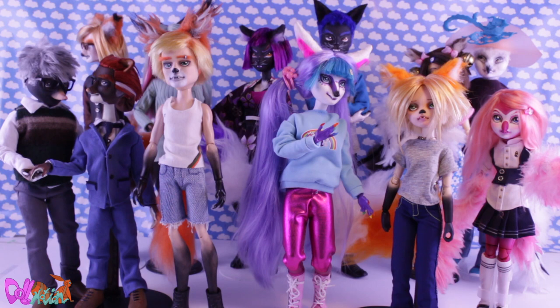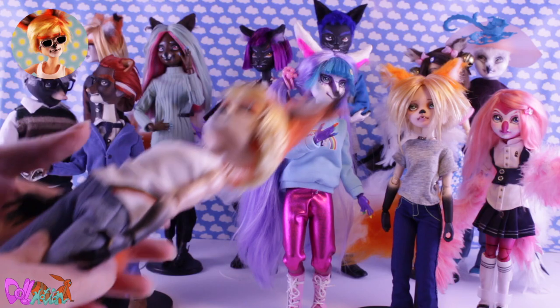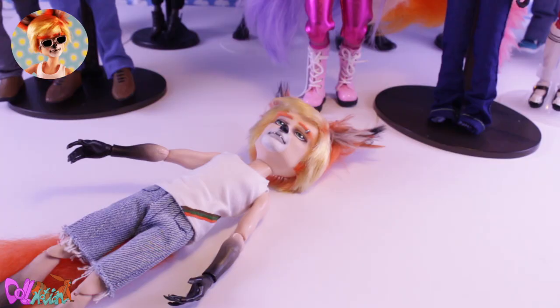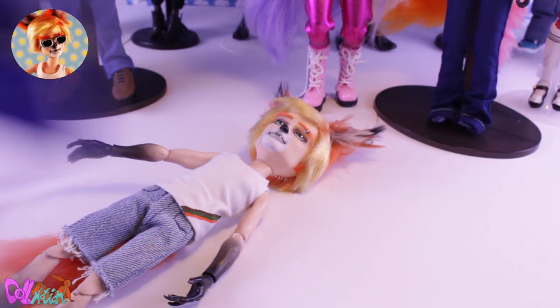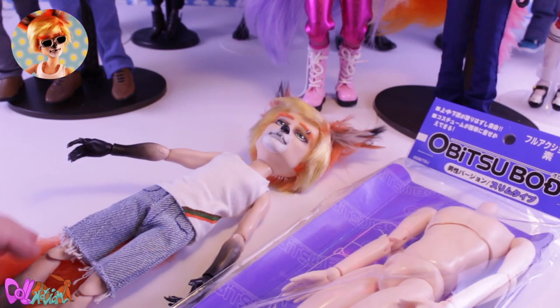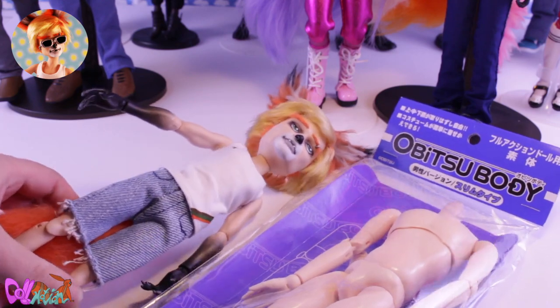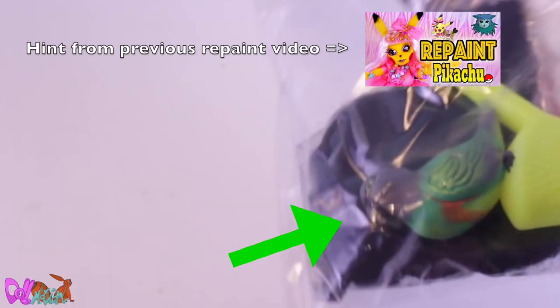Before I start, I'm also going to work on another Divas character in this video. Alex Fox is finally getting a new, much more poseable Obitsu body. His progress will pop up now and then. If you saw the green bird whistle in the back with fluff in my previous repaint video, then you found the hint. Good luck finding the hint in this video.